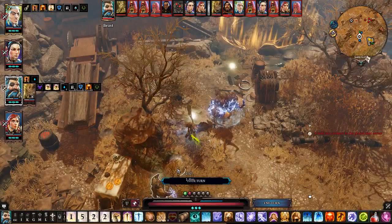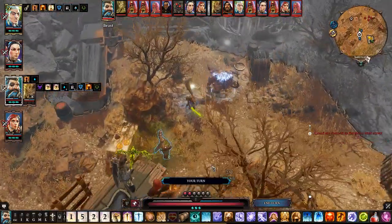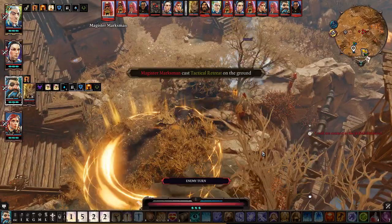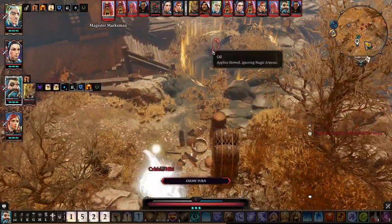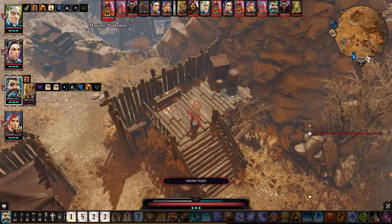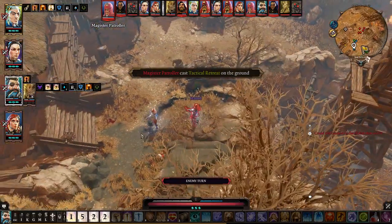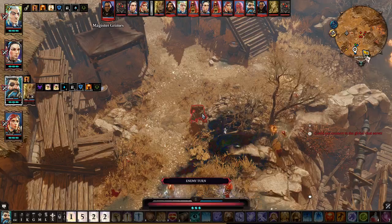We're going to save the source points here — this is an easy fight, it doesn't even require any source points. They're now going to move and do pity damage. They're hitting for 200 and 300, which is nothing on the Incarnate at the moment. From high ground, we're hitting for 1,600. Mind you, this is not a Lone Wolf run — this is just normal Divinity Original Sin 2. These guys should be on our level, well, a little bit lower. They are level 13, which might explain why the fights are so incredibly easy.